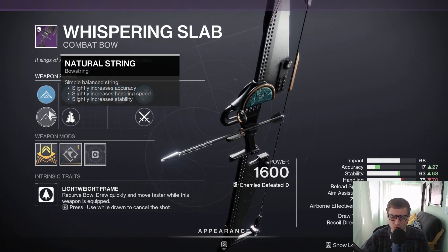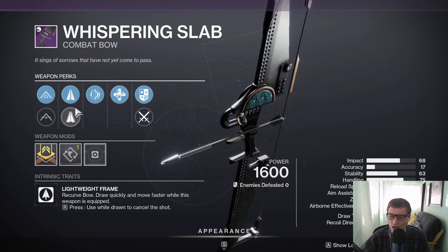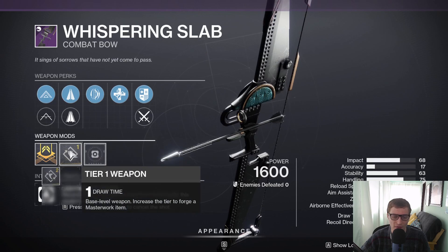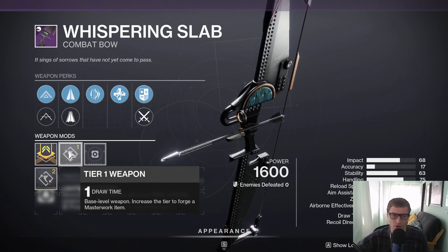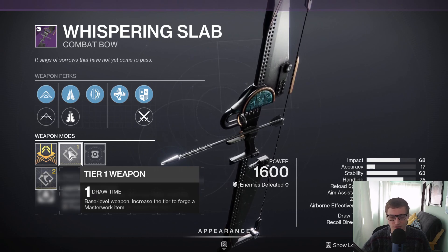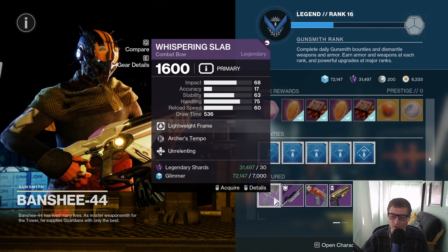With that, you have Flexible String and Natural String — definitely keep Flexible String. Carbon Arrow Shaft and Helical — I would definitely keep Carbon Arrow as well. And then you do have a Draw Time Masterwork, so that's going to get the speediness of this bow down even more. Combining that with Archer's Tempo, you're going to have a really fast rate of fire bow. So yeah, definitely pick this up if you're in need of a good lightweight frame rapid fire bow.